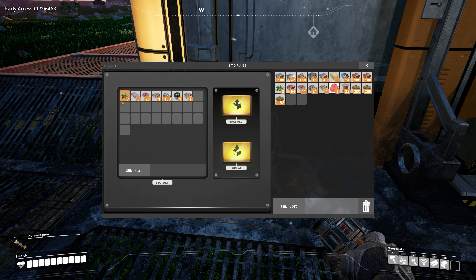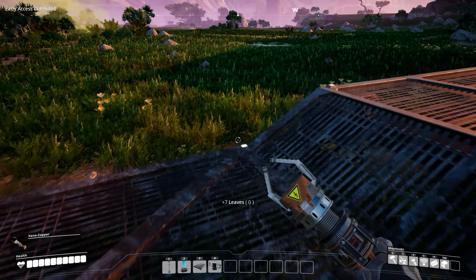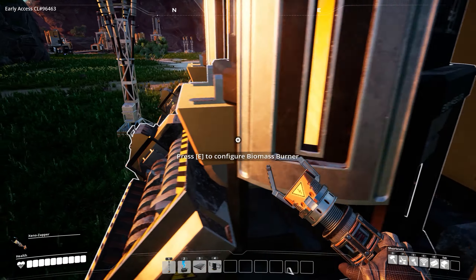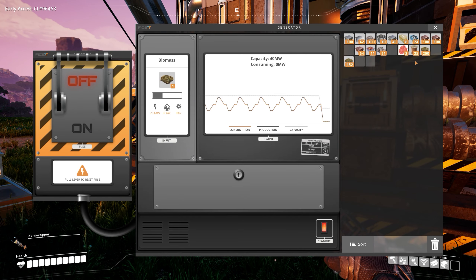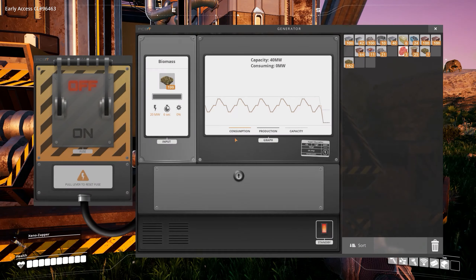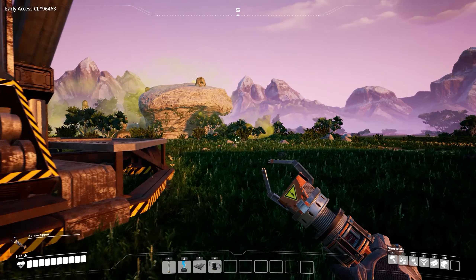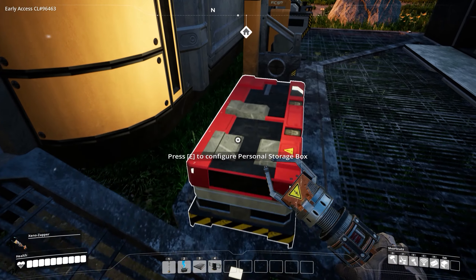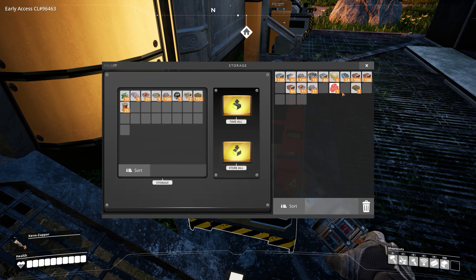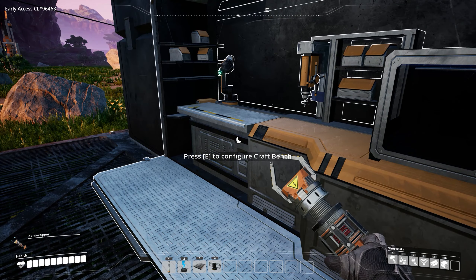There we go, we have plenty of biomass now. We'll go ahead and store the remainder of this stuff in here, perfect. Now let's fill these bad boys up. There we go, we're up and running again, perfect. Let's just store this stuff — okay, there we go. Now let's see, we need the elevator.